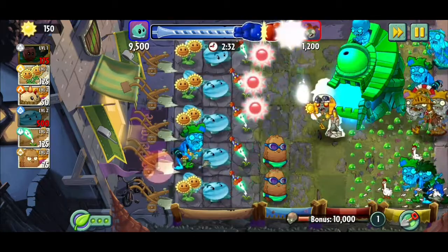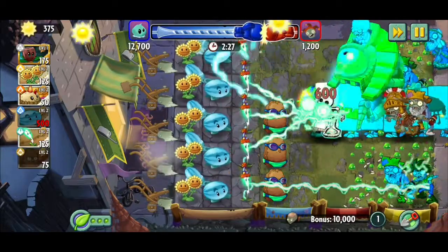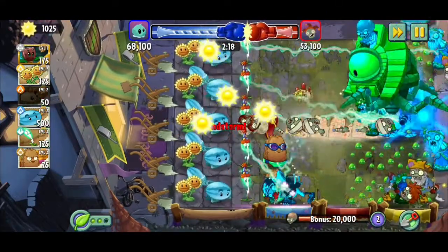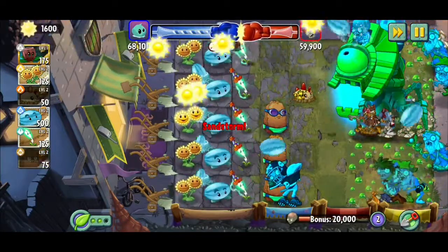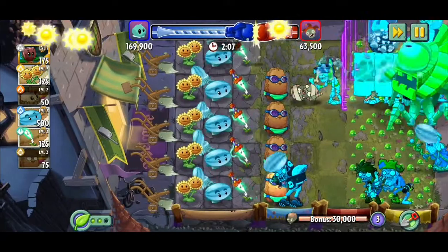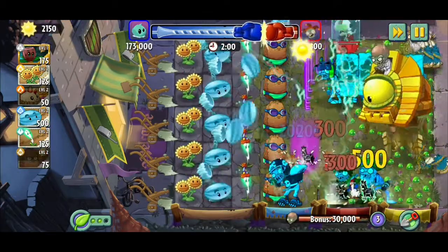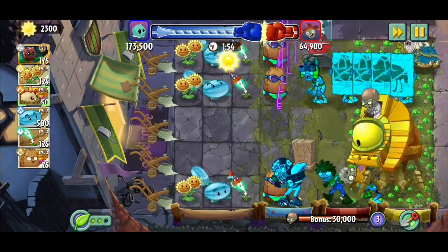I don't like these guys. These have to go. They are the worst ones in the game which you have to counter. Basically, it's just using primal potato mine at the right time and use winter melons to stall. That's the strategy, and it's working wonders so far. I'd say for free to play, this is the best strategy I've figured out.